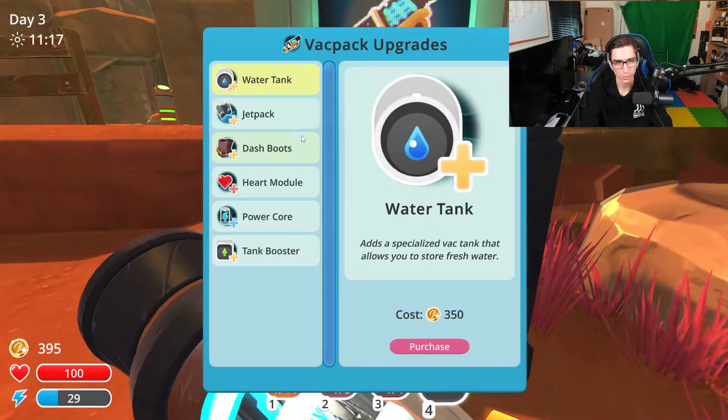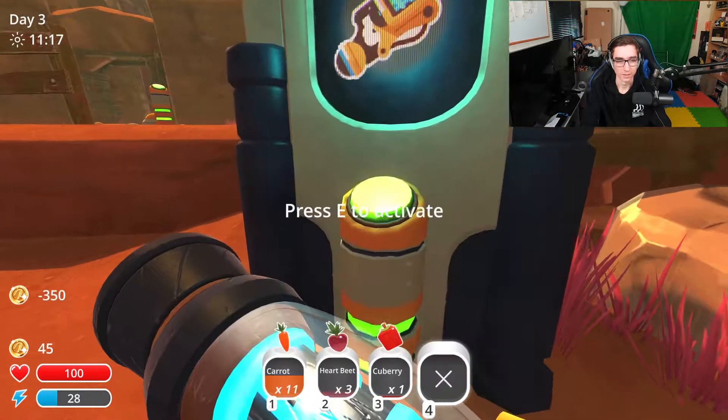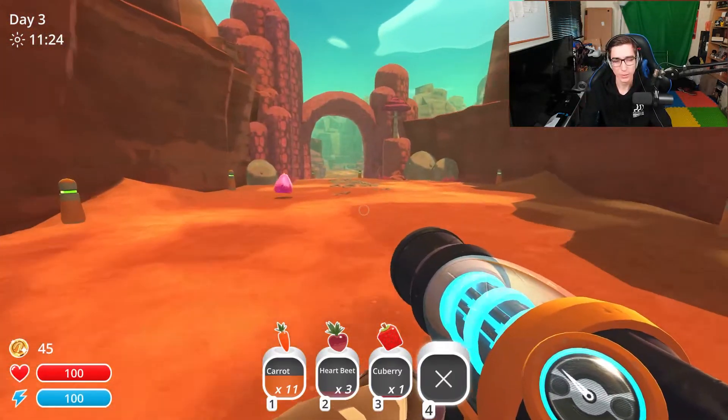There are also a few upgrades in here. We've got dash boots — these highly advanced sprinting fashion board boots reduce the energy consumption of sprinting. I do kind of need that. We're going to be running around quite a bit because I need to run back to the Indigo Quarry. At least with that upgrade we can get there and back that little bit quicker.